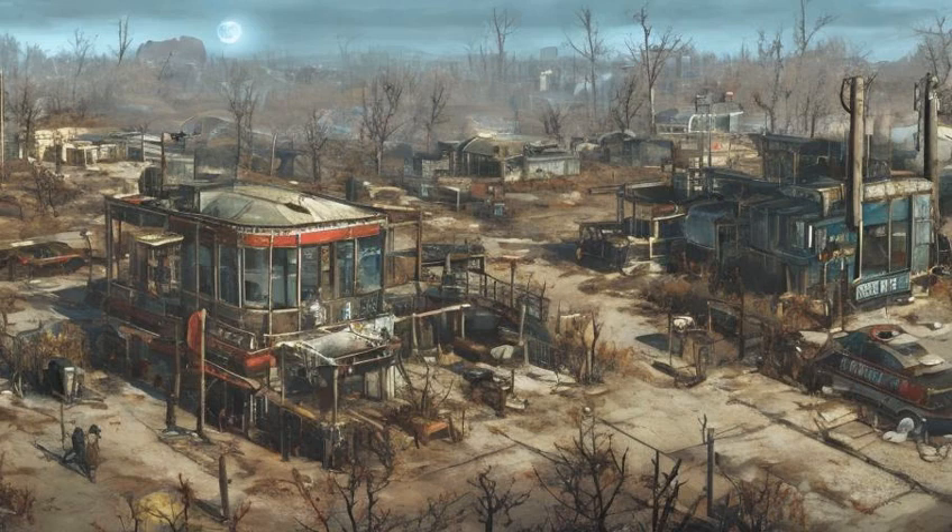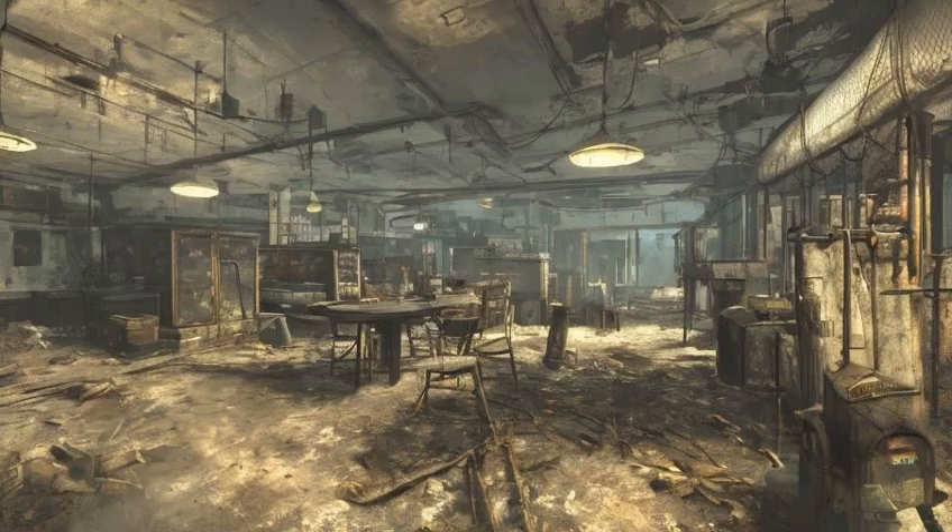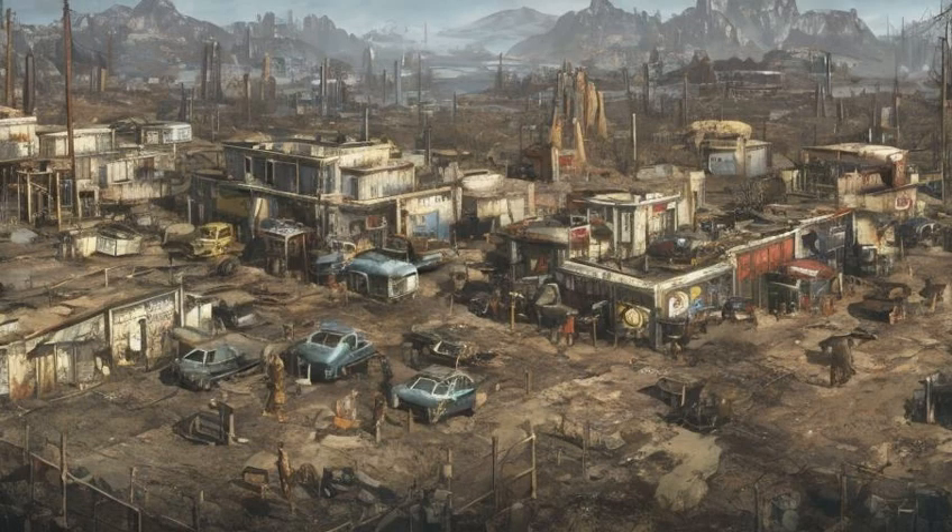Spectacle Island (Ref ID: 001E81EA): Restore power to the circuit breaker and defeat the resident mirelurks. Can be used as a Railroad safe house. Has the largest build area of all settlements.